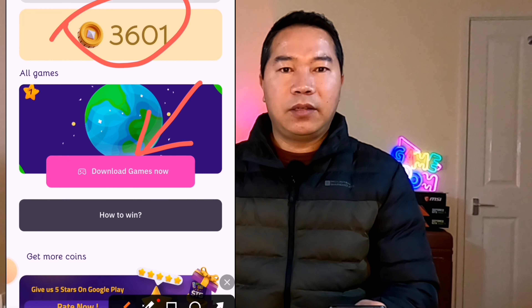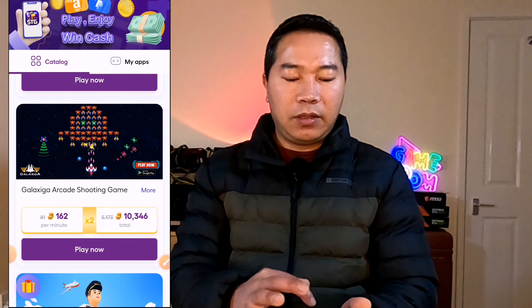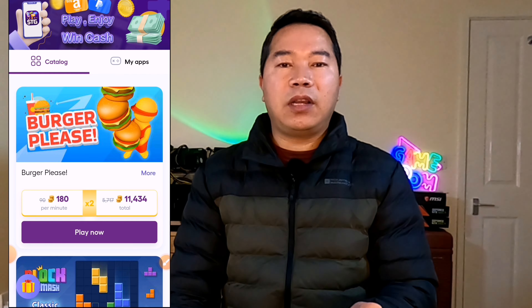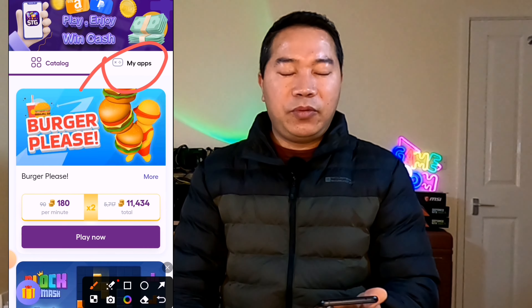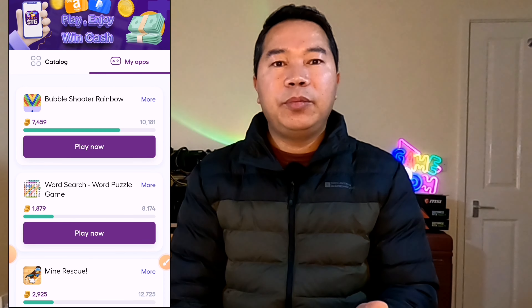I'm going to show you now how to collect coins easily. If you click on 'Download Games Now' you will see this kind of available games. To earn coins we need to install and play these games. If you install any of these games you will find them in 'My Apps'. If you click on 'My Apps' you will find your games there.